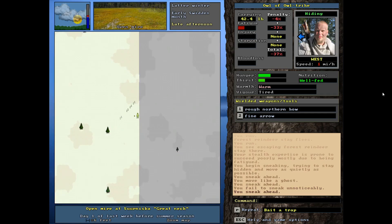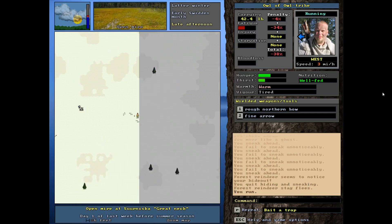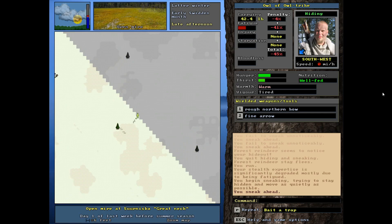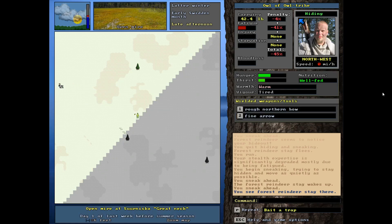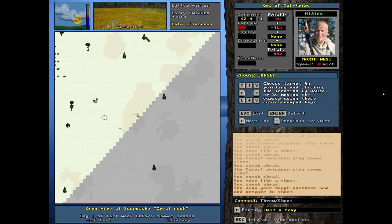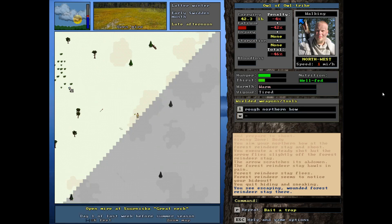Let's keep moving. There he is - he sees me. Oh, there's another arrow on the ground - that's two now. We're almost at negative 50 endurance fatigue. He's trying to sleep - catching a few Z's. I'm going to take a shot at him. I actually hit him! Very mild hit - didn't even puncture him really, just bounced off, but he's still injured now.